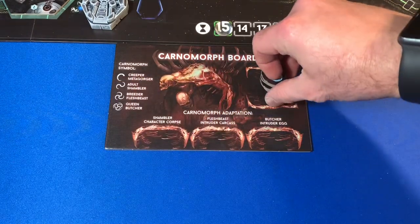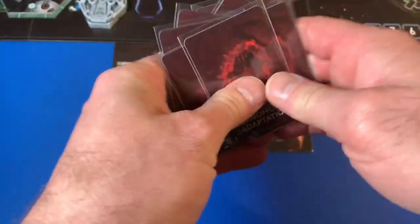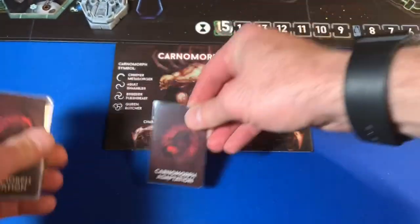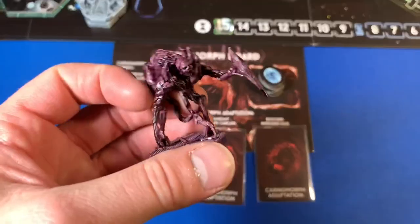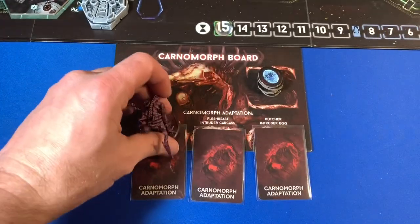The first thing we do is put eight eggs into the nest. Then we take our eight random Carnomorph adaptation cards. Very similar to the way weaknesses work for the intruders, these are going to power up our Carnomorphs. We put three of them out blindly, then we take one of each type. Here's the Shambler — I'm going to show them to you because I think these are absolutely awesome.